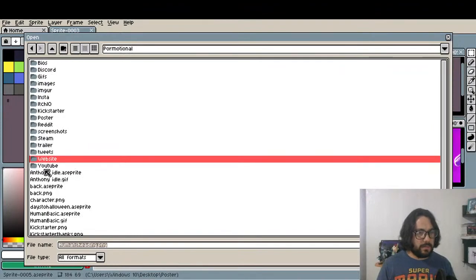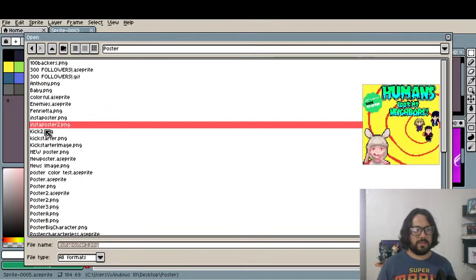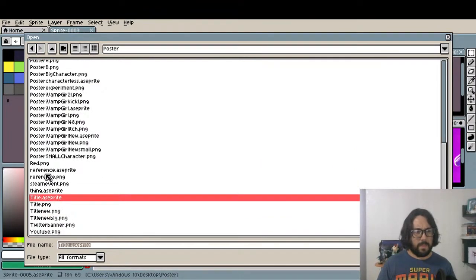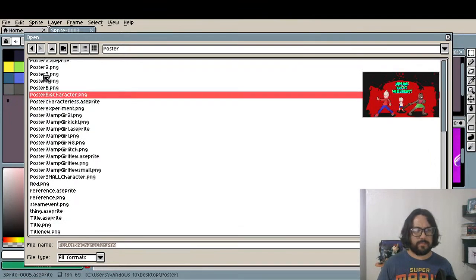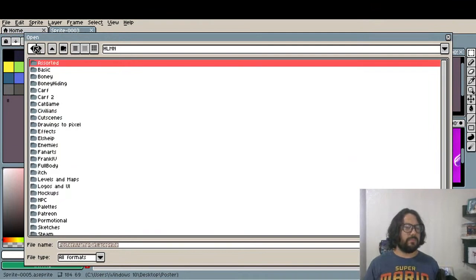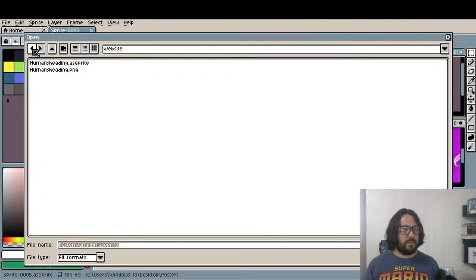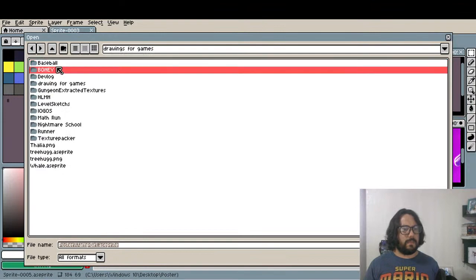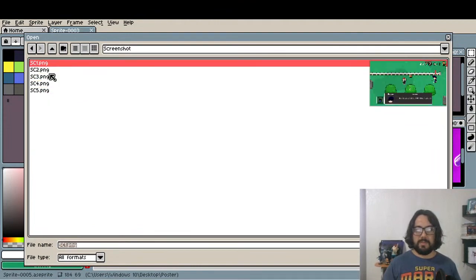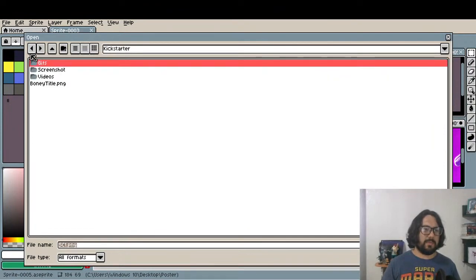So this is what I'm gonna do. Promotional posters — these are the ones. I think there are some in here. Kickstarter screenshots. These ones I also have to change. The trailer — well, I have to work on it still.